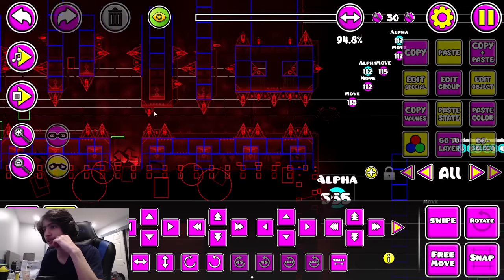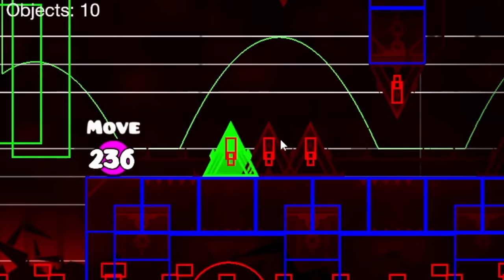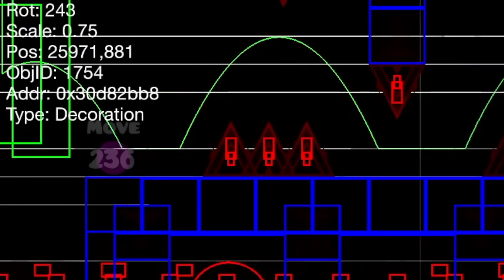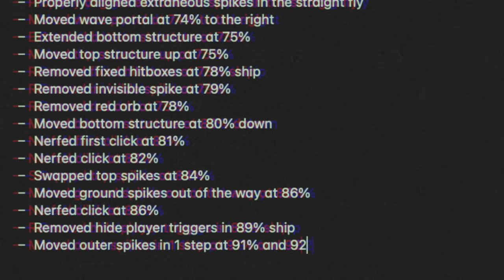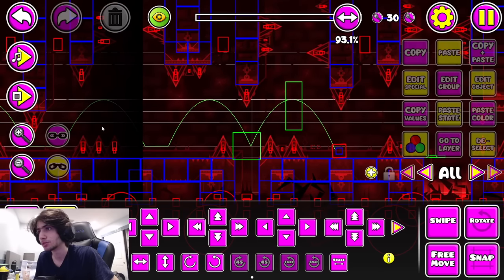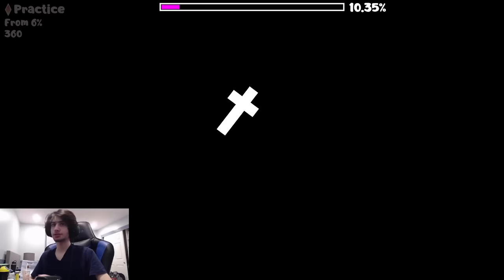Do I have to nerf this ending? I think I'm only going to nerf the first three clicks. First click - move that in, move that in, bam. Do the same thing here - bam, bam, much better. This click - we're going to move this thing up about two. That's all I need to do. Let's just check out all our changes now.